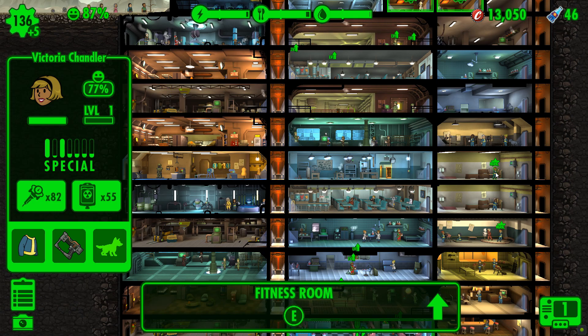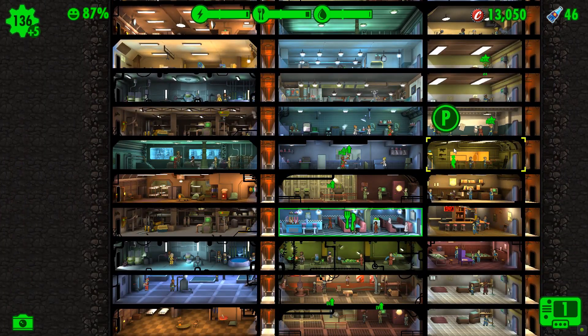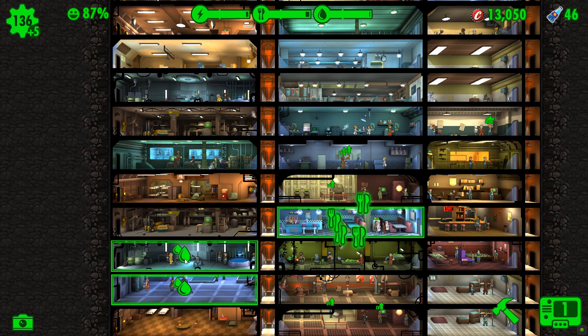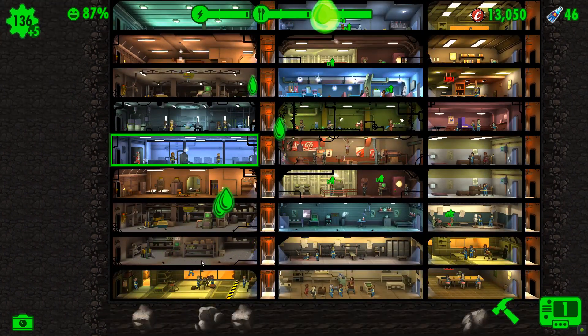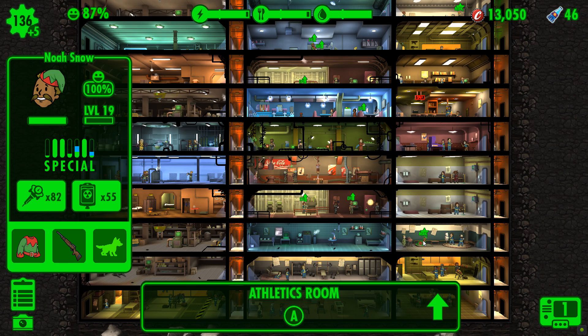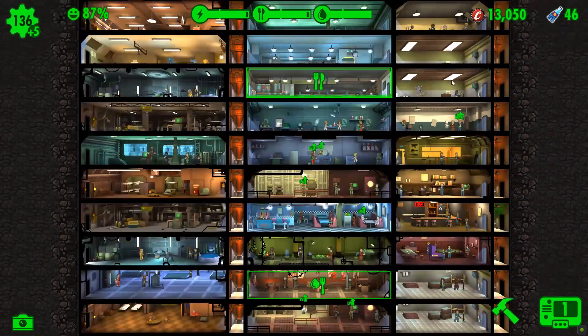This person is strength and endurance, so they can go potentially into... I don't know whether that's 3 or 4 in there - we'll find out in a minute. Doesn't look like anyone's leaving, so that's fine. Now this chap is perception, endurance, and agility, so he can go to strength. That's handy.